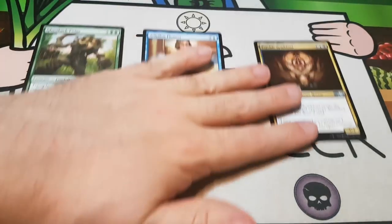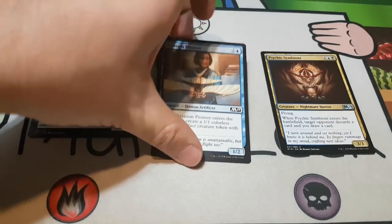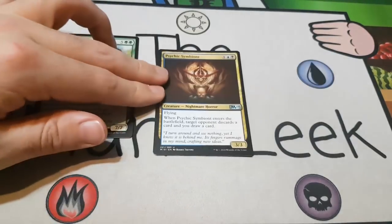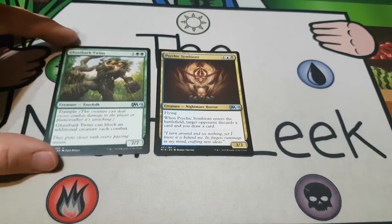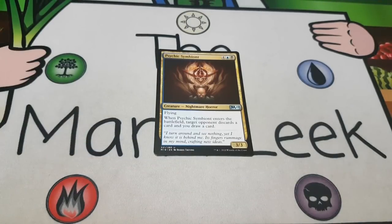So really we're looking at Psychic Symbiote, Aviation Pioneer, and Gastbark Twins. I think Aviation Pioneer is not quite good enough to be in the discussion. Currently, the way my experience in the format has been, I'm going to lean towards the Psychic Symbiote. I could see Gastbark Twins being better just because it's mono-colored. But let me know what you'd have taken in the comments down below — would you have taken the Symbiote, the Gastbark Twins, or the Detection Tower for some reason?